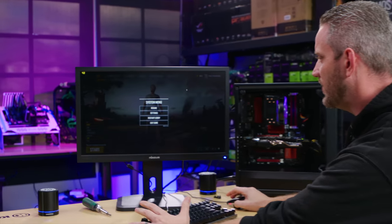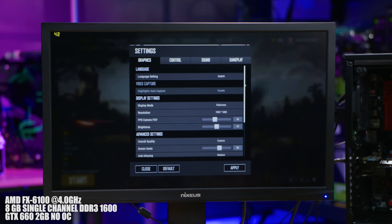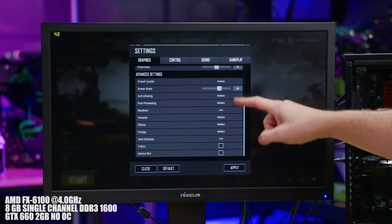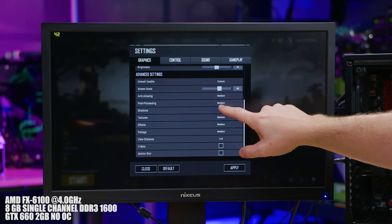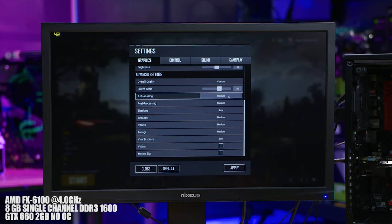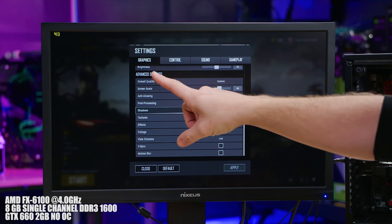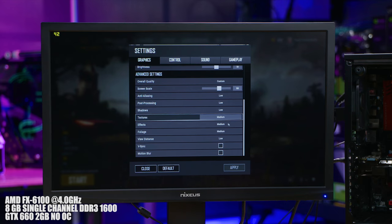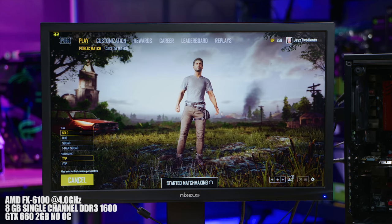If we take a look at the settings, you can see we've got our FRAPS counter up in the corner showing 42 frames per second in the menu. We've got a mixture of settings between medium and low, mostly medium. I think post-processing and anti-aliasing are going to be hitting our FPS the most, so I'm going to drop those down to low right now and see what happens. It only went one FPS, but I think when we get into the game we'll see some improvement. Let's get in here and see how it goes.